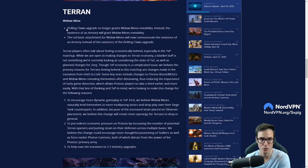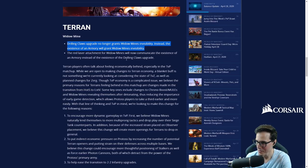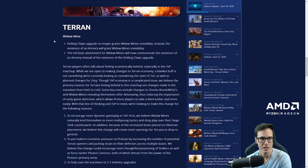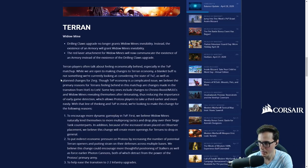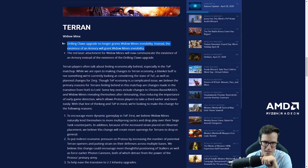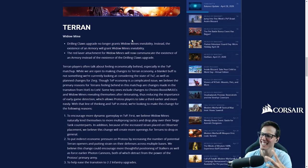For Terran: drilling claw upgrade no longer grants widow mines invisibility. Instead, the existence of an armory will grant widow mines invisibility. This is very cool — it means you get that quick armory and you're going to force detection out of Protoss a bit more. A pet peeve of mine is doing a widow mine drop, not microing the mines well enough, and Protoss just runs their probes away, goes back to mining, and all-ins me. It felt bullshit that they could defend three or four widow mines with just probes. This makes it more accessible, and armory is still an expensive unnecessary structure that early, so it still costs you something.